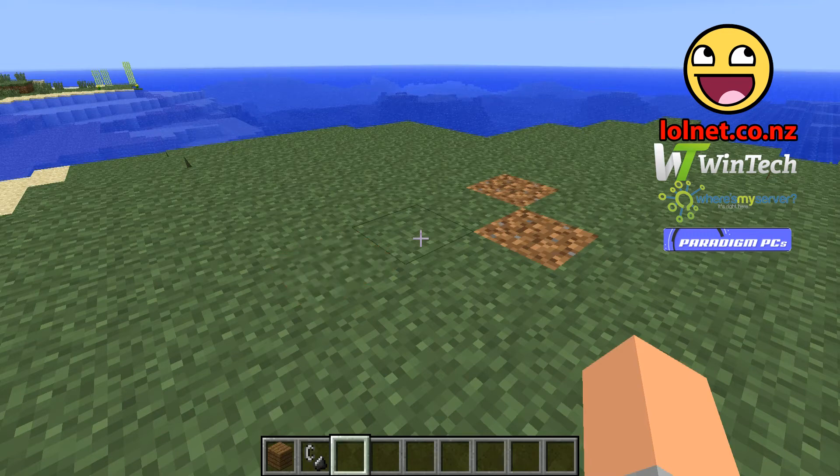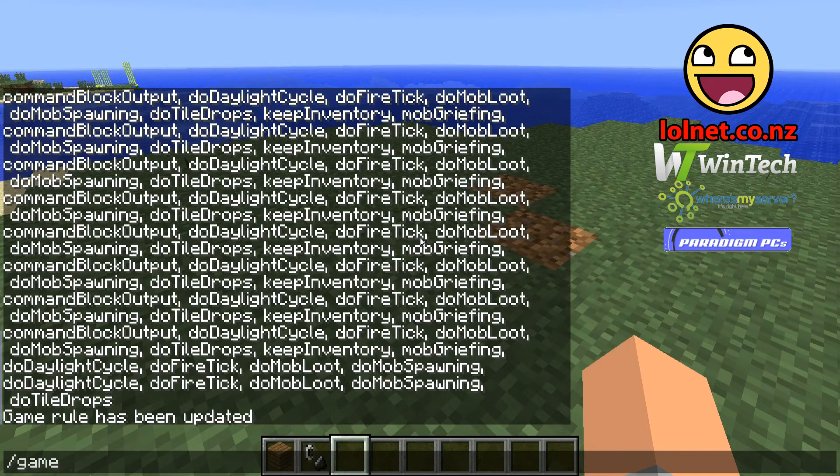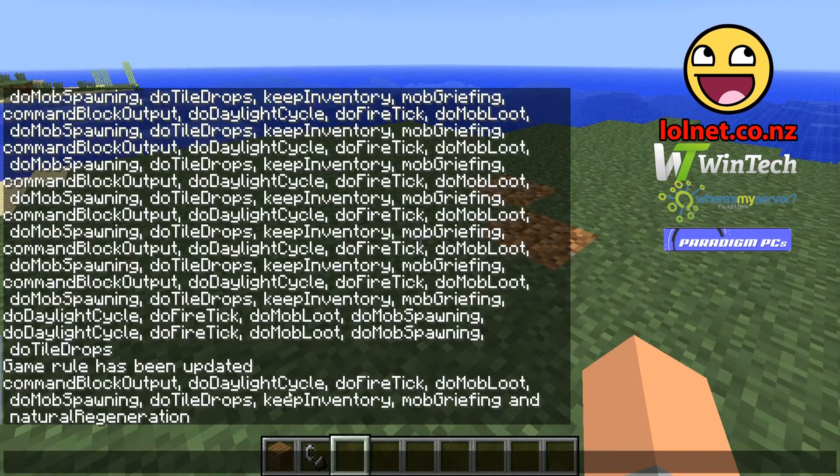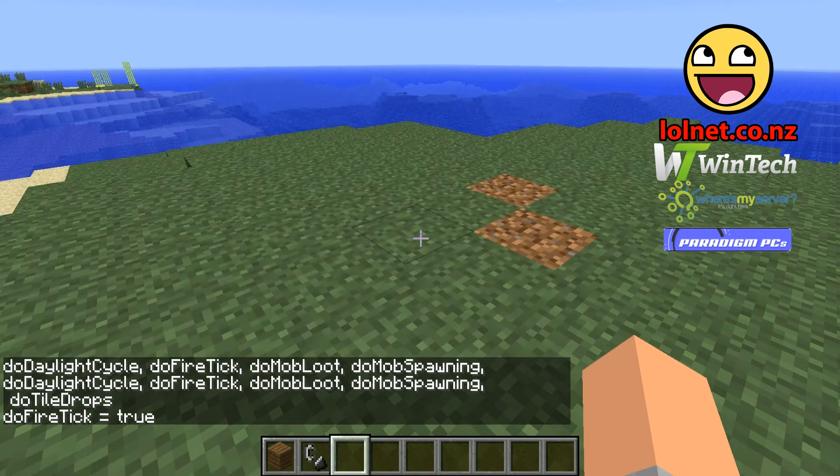What you can do is without any plugins at all, type in slash game rule. It gives you all these different game rules that you can change. So at the moment if I type in game rule doFireTick, we can see that it's set to true.